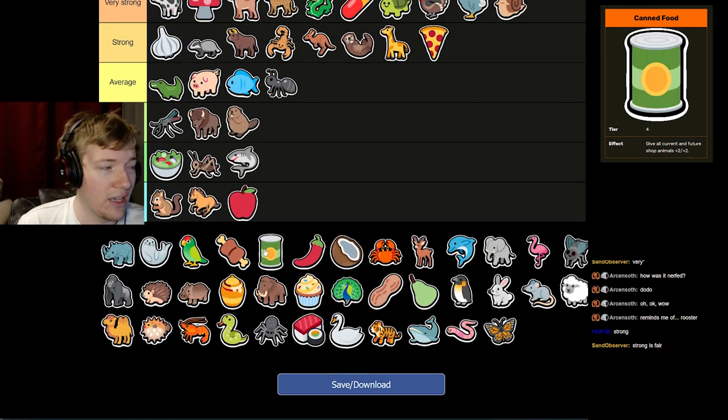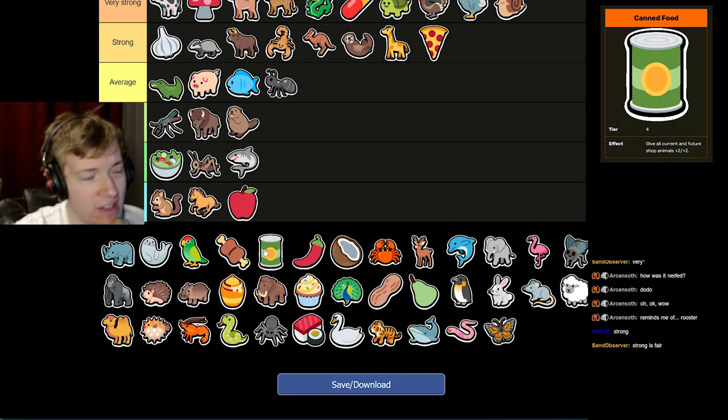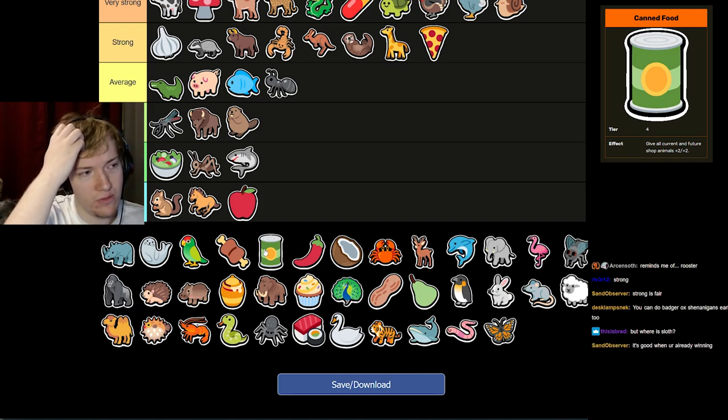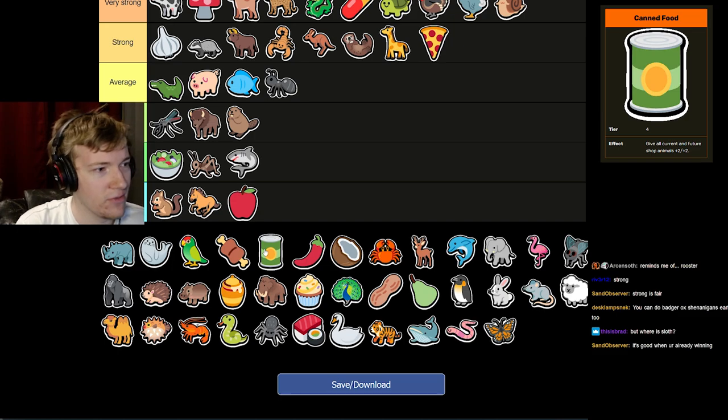Kan is a weird one. If you're super ahead on tier four, it's good. I loved Kan for a long time, but the more I've played, the more I've realized that every time I take a Kan I could have rolled for a Monkey instead. Sloth is not on this tier list because whoever made it forgot to put on Melon and Sloth — we'll have to update it. Kan is middle of Strong when you're already winning; it's a strong one.